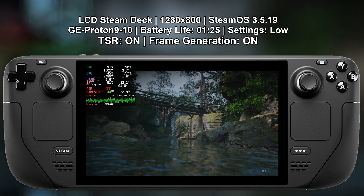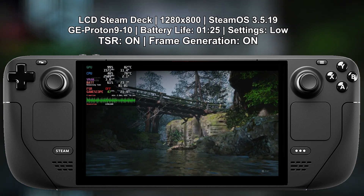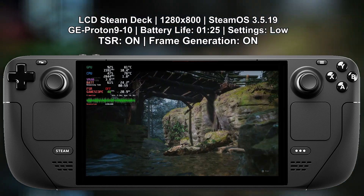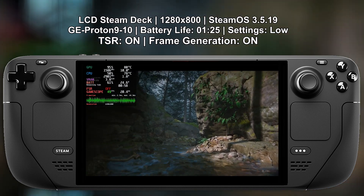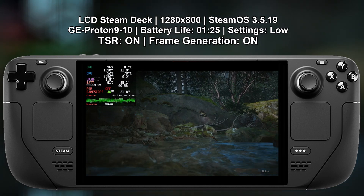Next, comparing FSR and TSR. TSR also has frame generation and you can see there isn't much difference either in FPS or battery life. Sometimes TSR has better FPS, other times FSR has better FPS. Just go through the benchmark and try to make your own comparison.